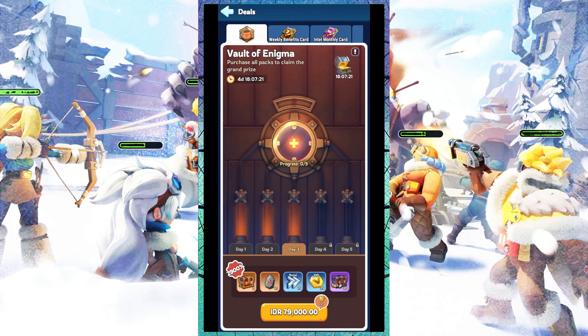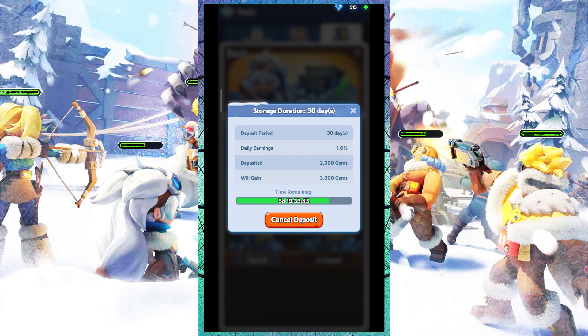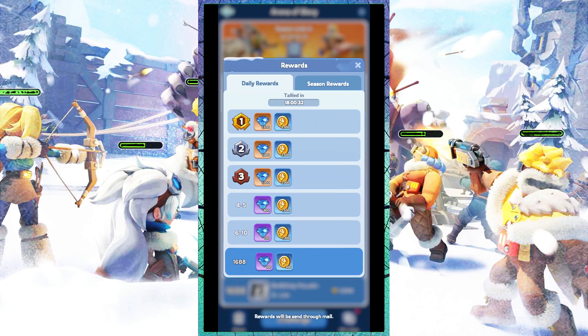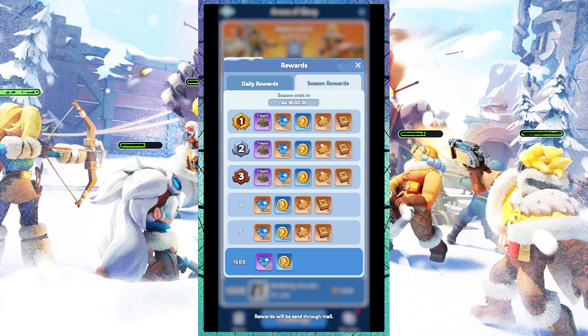Second, you need to put your gems in the bank. This method is pretty good for those of you who want to get gems passively. Third, get gems by competing in the arena. Your gem rewards are given according to daily and season rankings, so you need to reach the highest rank in the arena to get large amounts of gems.